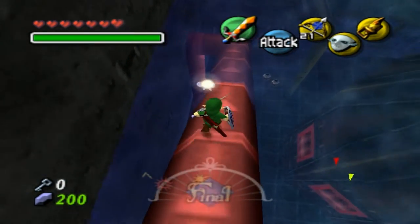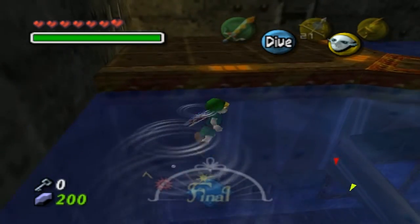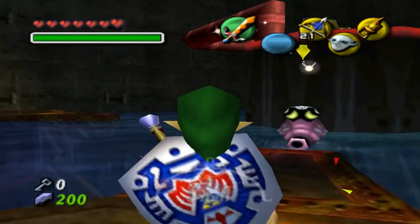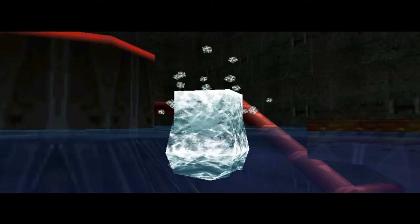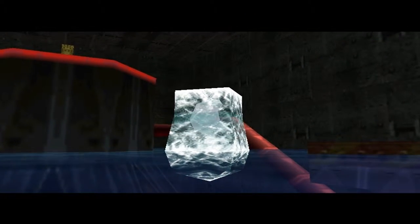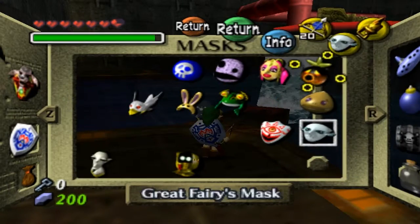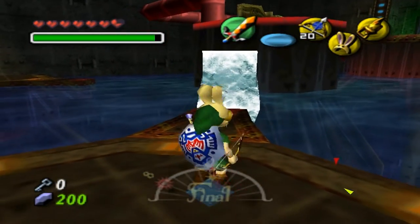Check this out - you see the Octarok right here? What you're gonna do to get up there is freeze it with ice and use it as a platform. What I'm gonna do though is equip the bunny hood just because you get a higher jump with it.